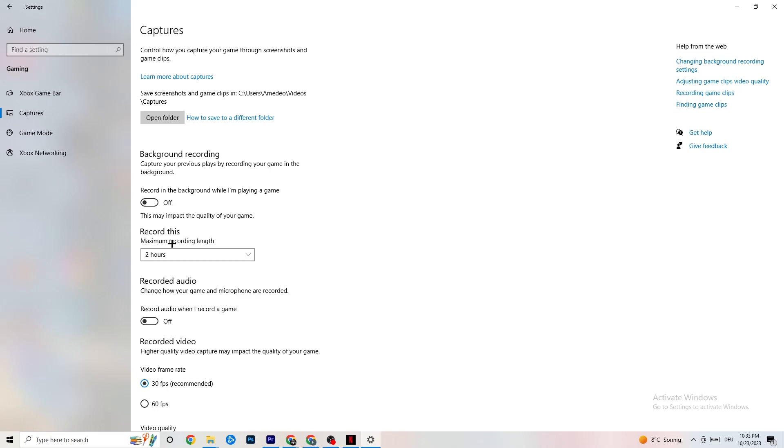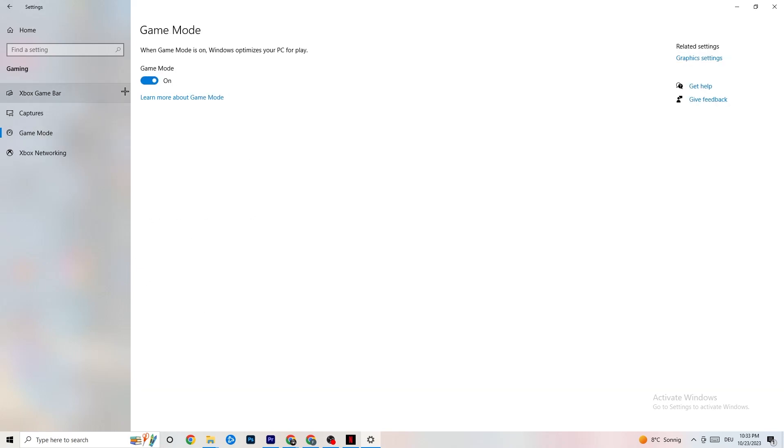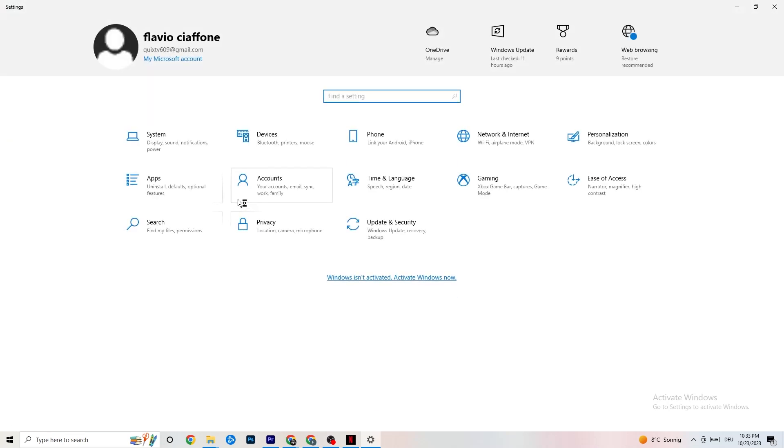Next, go to 'Game Mode.' This one is a little tricky because it doesn't work the same for every device. Some devices perform better with Game Mode on, and some need it turned off. You need to check it for yourself — turn it on, turn it off, and see which works better for your PC.